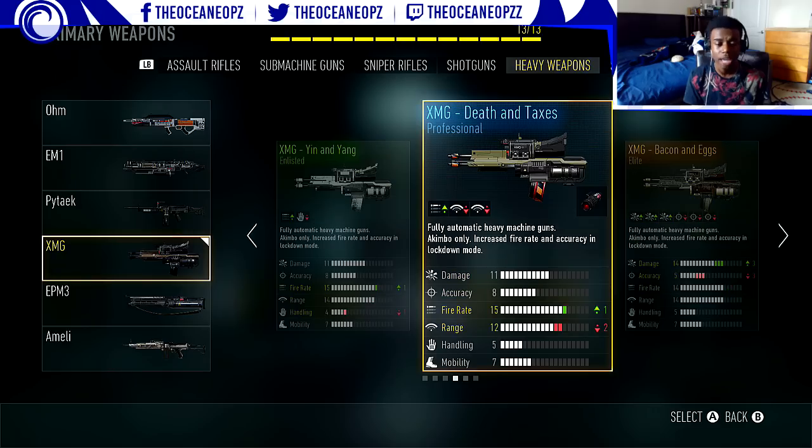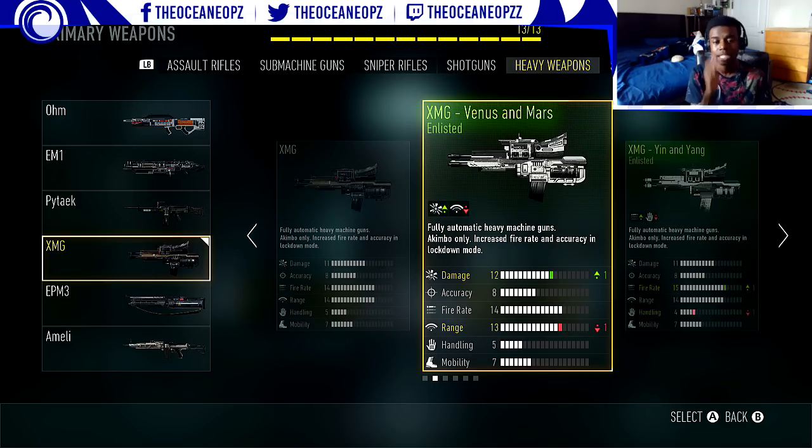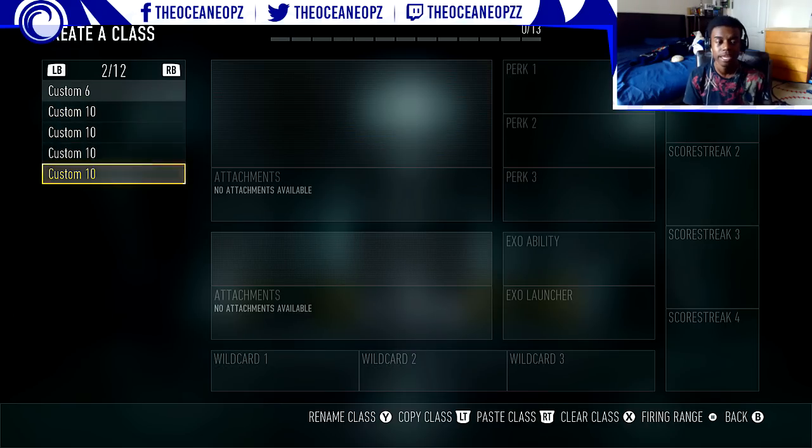If you guys don't have that variant yet, you can use Venus and Mars — it also has a plus one damage and a minus one range. But this is actually a good class overall.